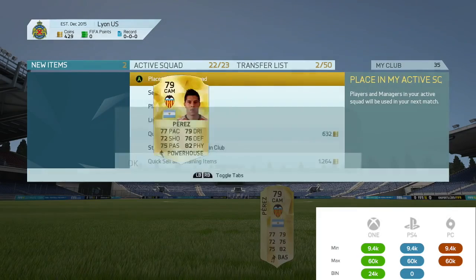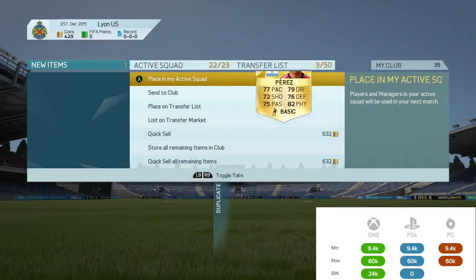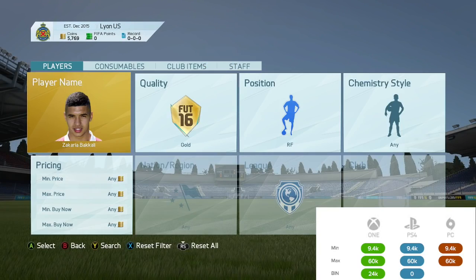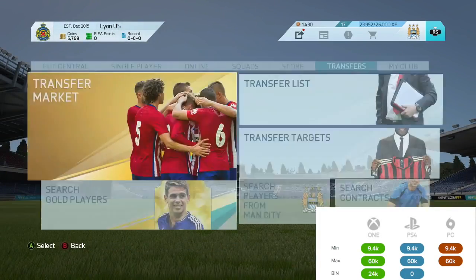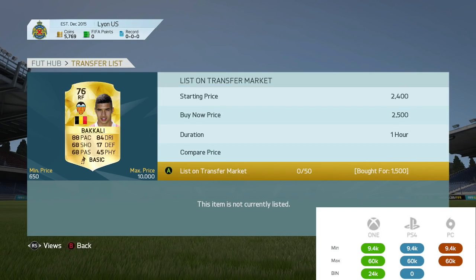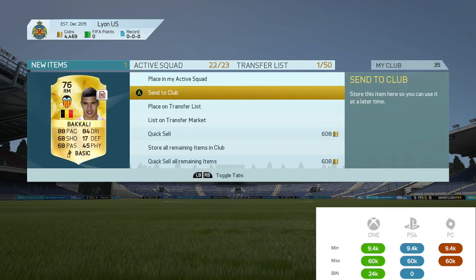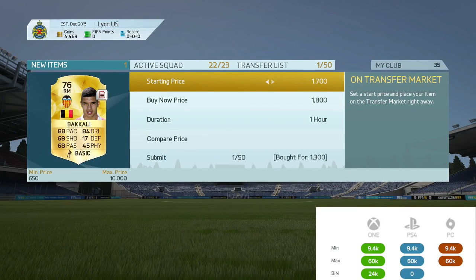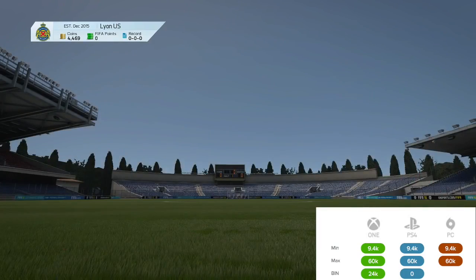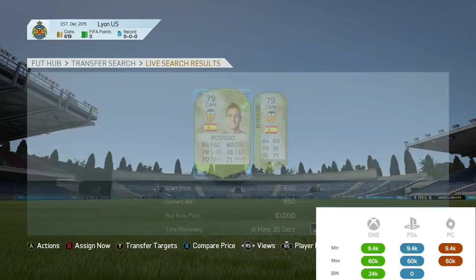I'll also keep the traded players on the account and use just one account to see what players I have in the club by the end of the FIFA year. We then listed the Perezes, then picked up an upgraded Bacali at right forward for 1.5k — the only one on the market — listed up for 2.5k. Then a Bacali at right mid for 1.3k, also the only one on the market. I would have gotten a bit more out of him if he had contracts, but there weren't any, so I listed him for around 2.7–2.8k.